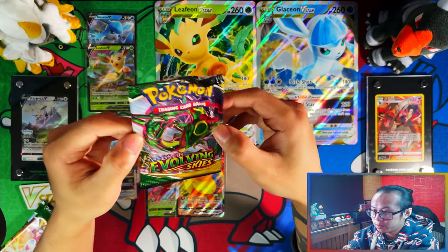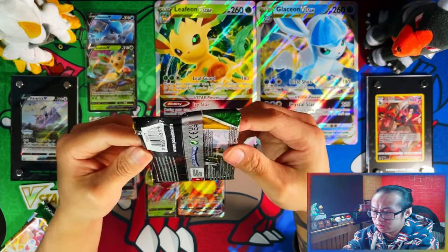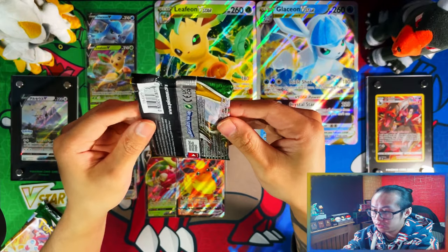Look at this pack — it came out of one of the boxes just crumpled up. Hopefully that doesn't mess up the cards, and it's loose as well.